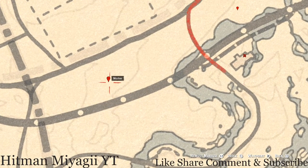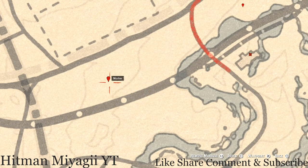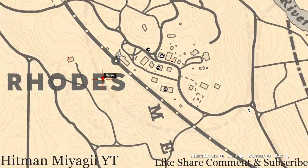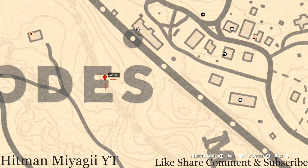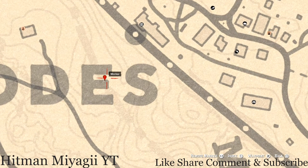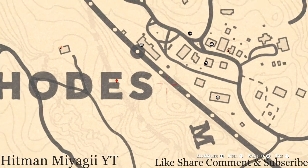Let's go to our next marker — right here at this location, pull out your metal detector and you guys will get a random arrowhead. I cannot tell you what arrowhead it is because it is randomized. Up in Rhodes, right here inside the actual word of Rhodes, in the E of Rhodes — pull out your metal detector right here at this location and you guys will get a random coin.